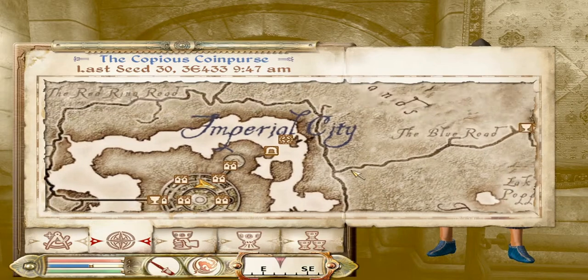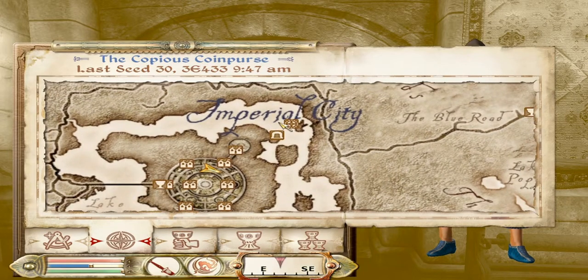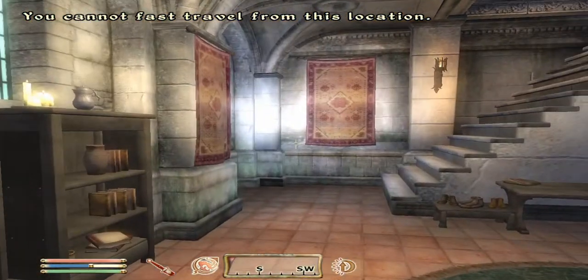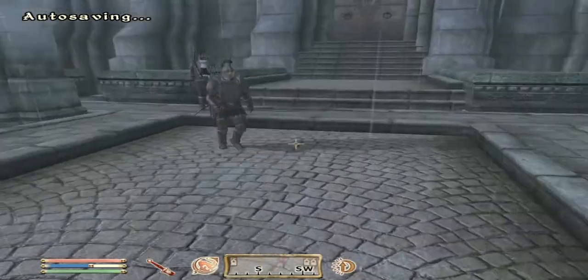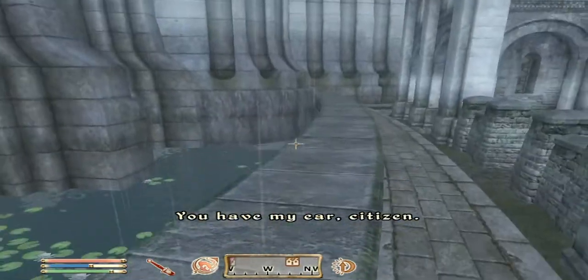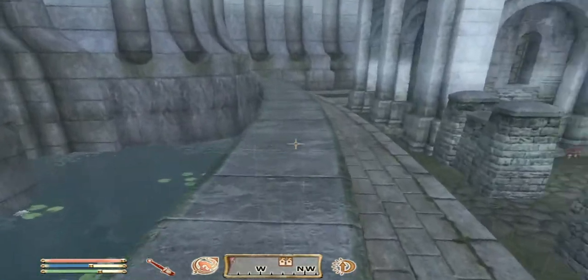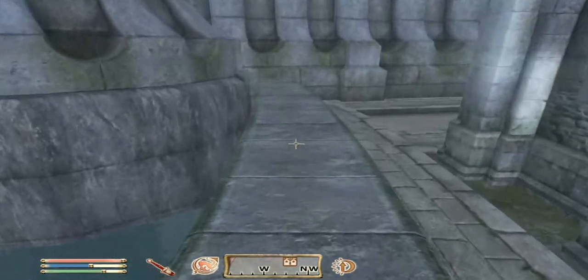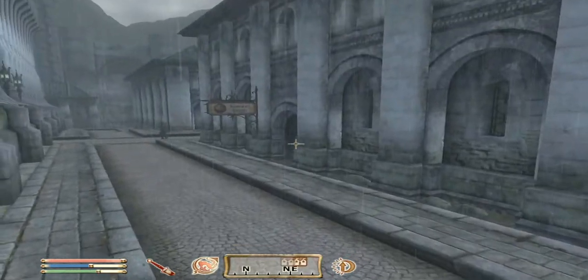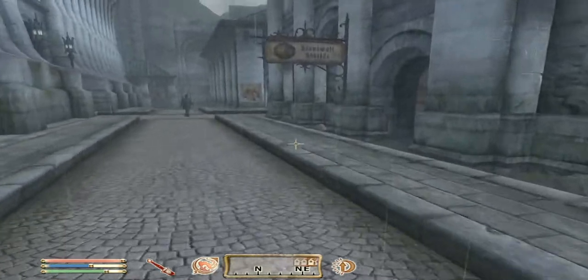You should pretty much sell whatever you can. Pick up everything and remember you can always fast travel back to the place and take whatever you couldn't grab. There's still tons of stuff in there. A lot of weapons are heavy so I didn't carry them — I'd rather carry ten lighter items opposed to one heavy item, and I'll get more money anyway. A thousand gold is a good way to start off.